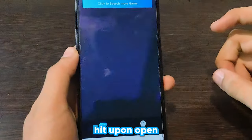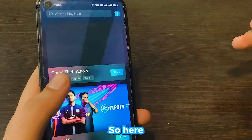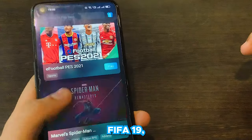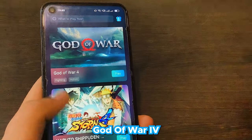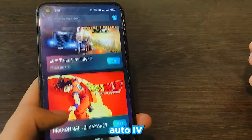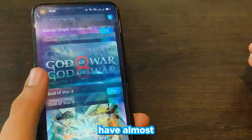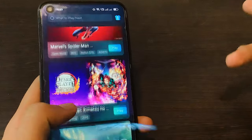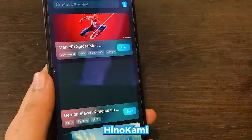After opening the app, this is the UI you'll see. These are all the games available: Grand Theft Auto 5, a football game, Spider-Man, Marvel Spider-Man, our favorite Demon Slayer Hinokami Chronicles, Call of Duty, Naruto, Mortal Kombat, Batman, WWE, Grand Theft Auto 4, Dragon Ball Z, and many more. Since it's a fairly new service, I believe they'll be adding new games regularly as they update the app. Now let me show you how to play Demon Slayer Hinokami on our device.